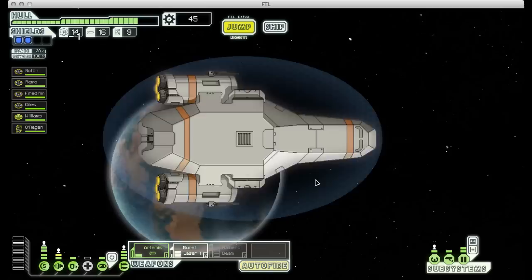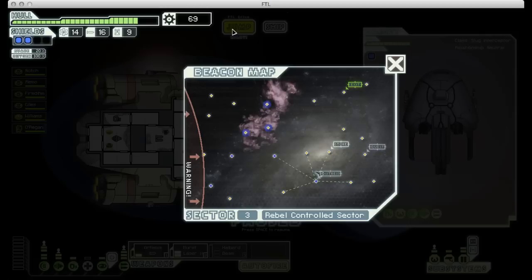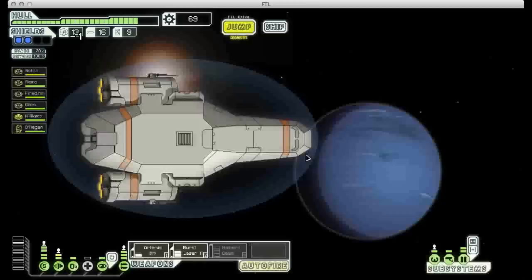There's another distress beacon down here. These guys have lost their navigation and they need us to lead them to their destination. There's no real reason to decline this, we can certainly help them out. We get a scrap reward and a quest marker has been added to our map. That beacon is where they need us to lead them, but there's no time limit on that so we might as well visit a few other stops along the way.